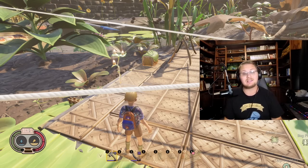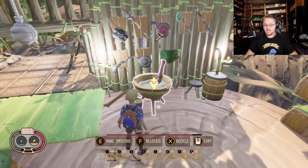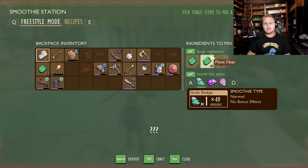Let's start with the basics: smoothie stations. There's a lot of power that can come from a smoothie station. Did you know you can make a questionable slop? You can literally take three of anything, put it into the smoothie maker, and make questionable slop — a question mark item — and it still gives the same amount of healing that a regular, beefy, or gum smoothie would give you, just without the bonuses that come with recipes.